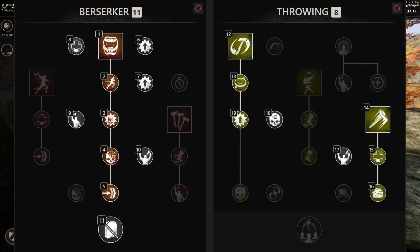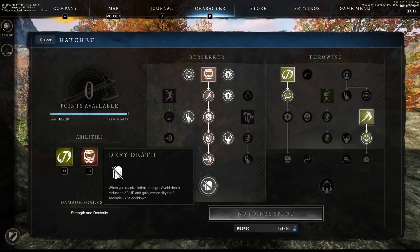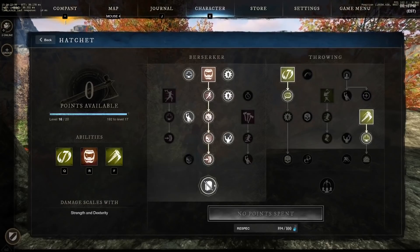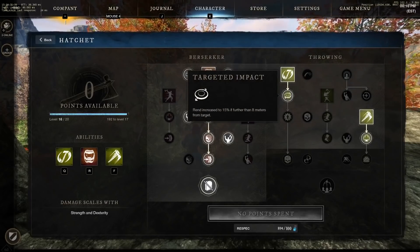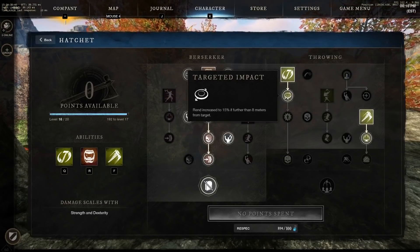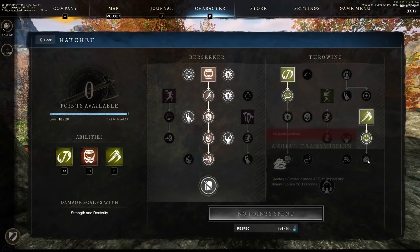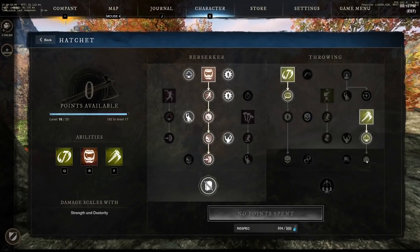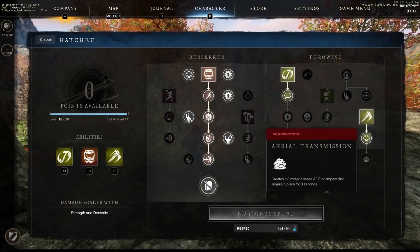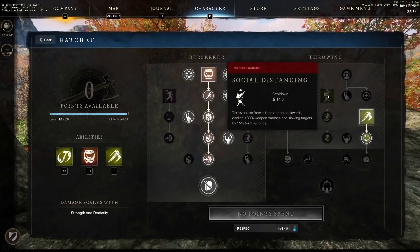For the hatchet skill tree, we pretty much just focus Berserk on the left skill tree, grab the passive nodes along the way, and then pick up Defy Death. This is really nice for high-level areas — if you pull out the hatchet when you think you're about to die, you can survive and possibly get out. For abilities I use Rending Throw to apply rend from distance, and if we throw it from far enough away we get 15% rend, which is great when we swap back to the fire staff. I also like Infected Throw for open world PvP to apply disease and prevent healing. For pure PvE I'd probably take Social Distancing instead to slow enemies.